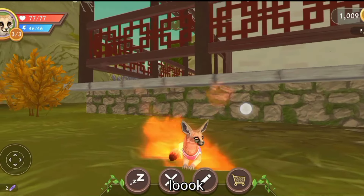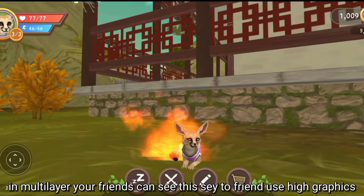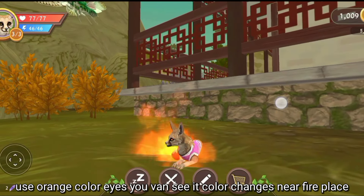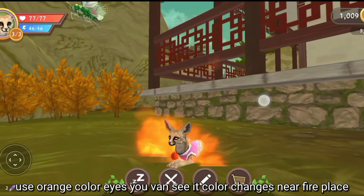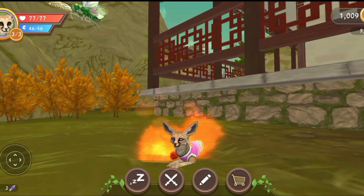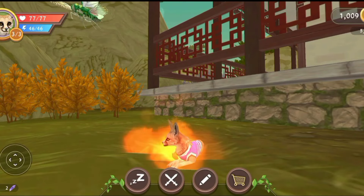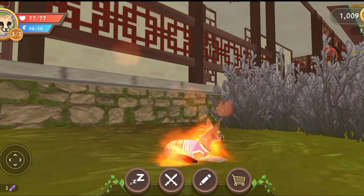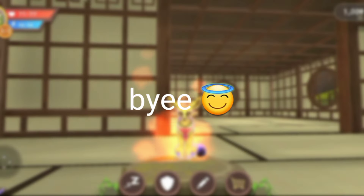In multiplayer, others can see this too — tell your friends to use high graphic quality. Use yellow color eyes and go nearby the fireplace. You can see the fox's yellow eyes changing color — they change every time. So this is how to create a 3D fire effect. It looks like a normal item but you can remove it.